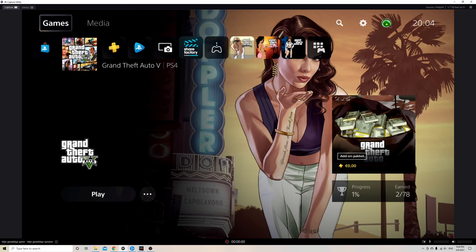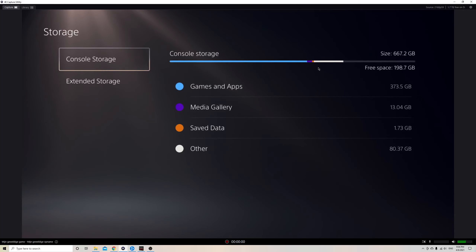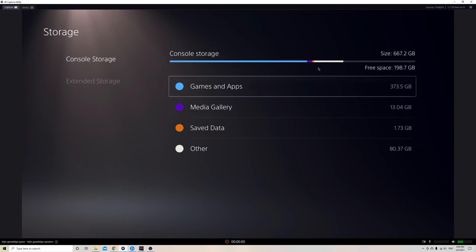But it didn't install. I had free space — about 50 gigs of free space — and for some reason it just didn't install. So what I did was I went to storage, went over to console storage, and checked out why it wasn't installing. It was kind of weird. What I noticed is that you do need a lot more than just 50 gigs to install just an update.